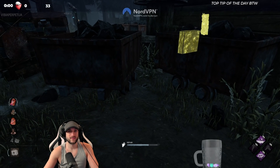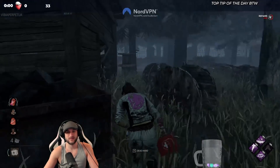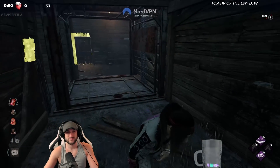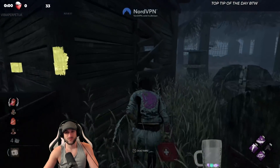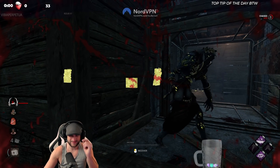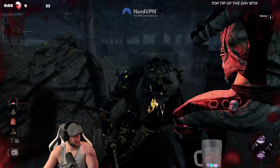Let's observe this guy — is that Blight? He might come bouncing over here with Tinkerer. I don't know why he'd come over here though, because it looks like he's trying to get a free gen. Never mind, I'm wrong. I'm gonna try to dead hard — I knew we were gonna make that. He's still got Blood Favor, no one's found it. Very lucky.